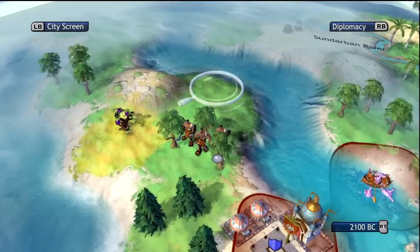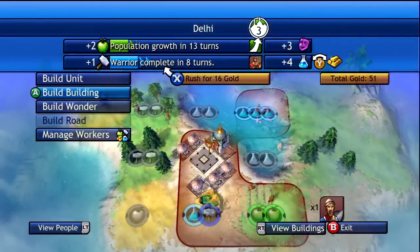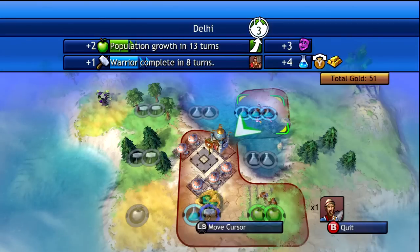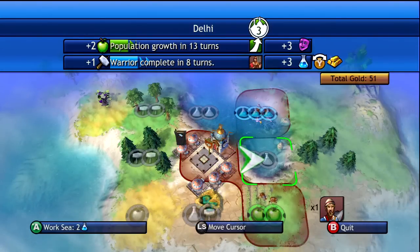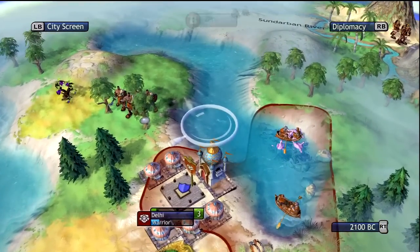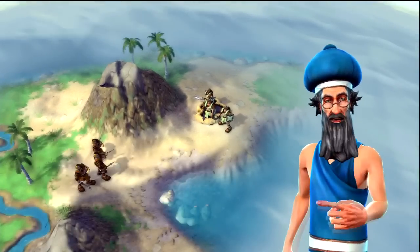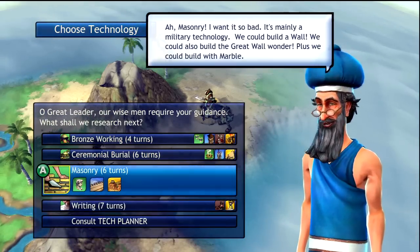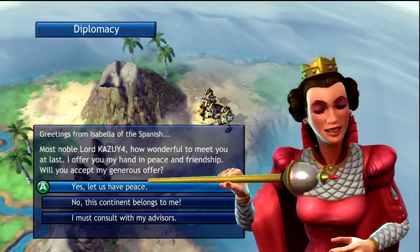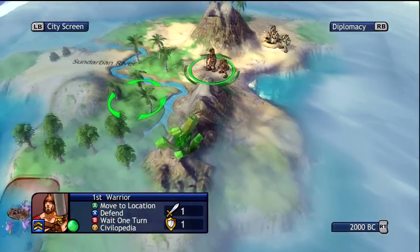Managing your workers is actually one of the most important things in the game. If you know how to change them often, that's how you can get the edge. We're going more toward science now, and it looks like the Spanish have appeared — yes, it's Isabella. Spain is going to be one of our enemies, so let's be friendly for now.